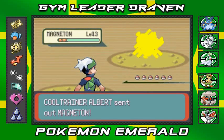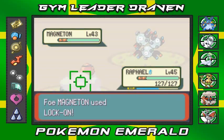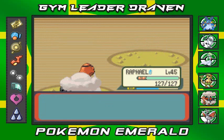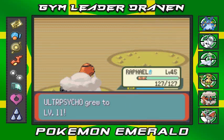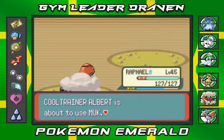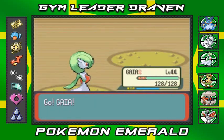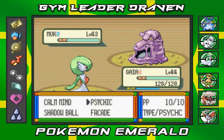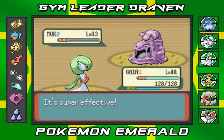Cool Trainer Albert wants the battle right here, coming out with his Magnemite. I'm coming out with Raphael. Flamethrower — and this guy is just locking on to our target, took aim on Raphael. Flamethrower attack for the win — Magnemite defeated. And Ultra Psycho is growing levels without doing anything. He's coming out with a Muk, so I did the correct thing. Let's go back to Gaia the Fierce Knight. Psychic attack — buh-bye, Muk. Ultra Psycho getting experience points doing absolutely nothing.